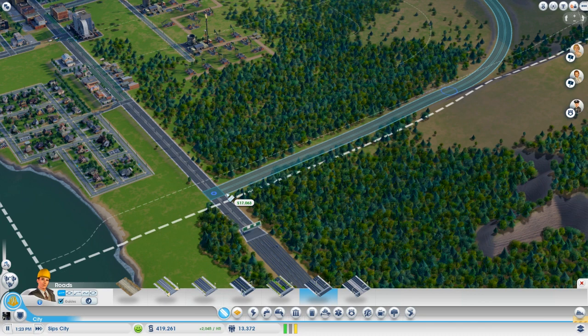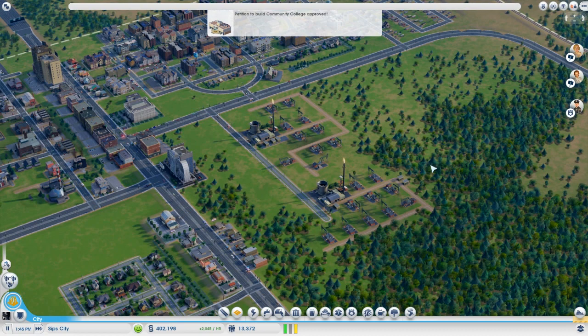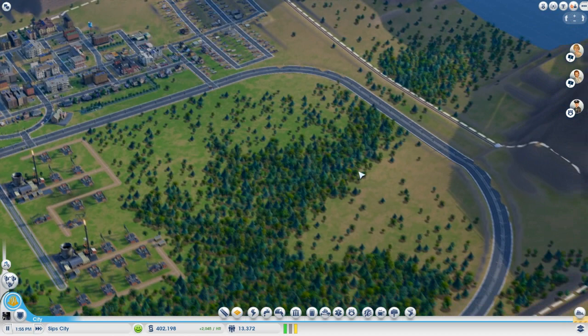We're not going to expect too much traffic on this road. Oh, we got the community college — great! God, there's so much stuff to do all of a sudden, like a billion things I want to do. Let's get this recycling center set up first anyway, because that's what I set out to do.